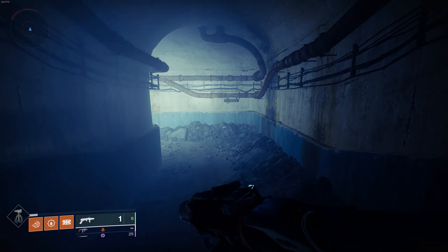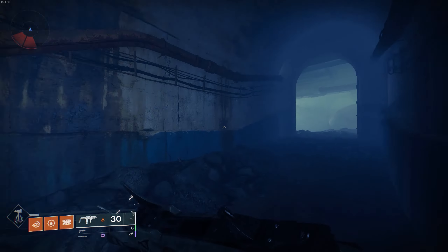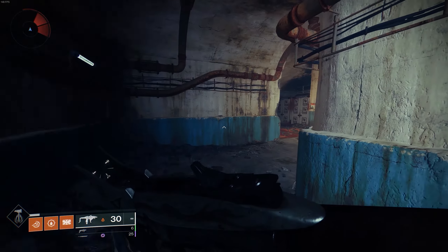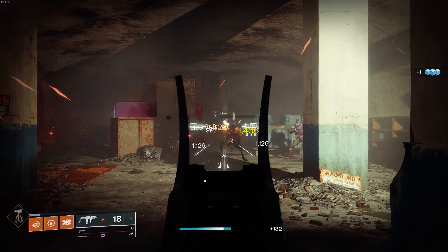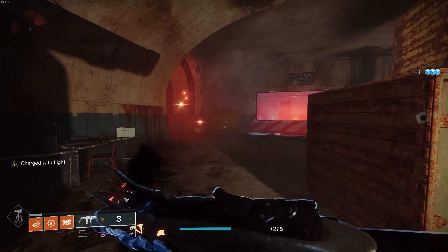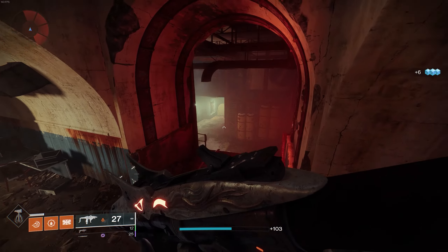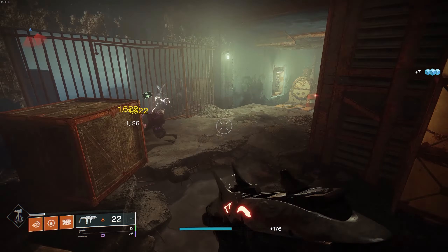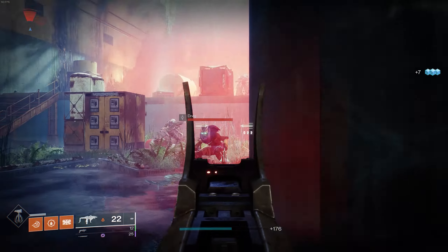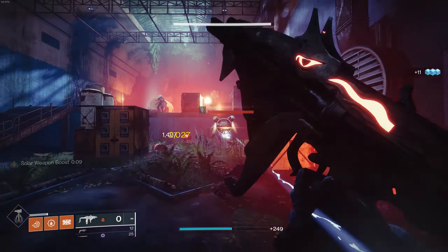Now going over how the build works. The first thing you'll notice is when I sprint, if I swap my SMG my FOV will increase. That's because I actually get a movement speed buff with an SMG equipped. When rapidly defeating combatants, eventually I get charged with light, meaning I'll do more damage the next time I attack something. By rapidly defeating combatants I also have a chance to spawn an elemental well, which gives me a 10-second damage buff for solar weapons.